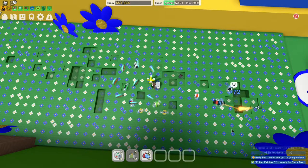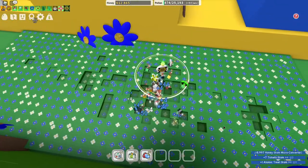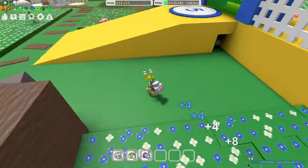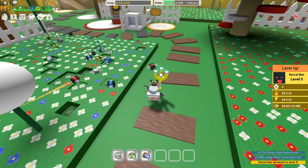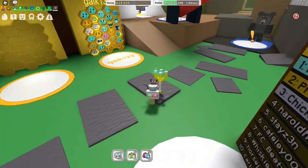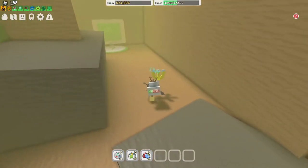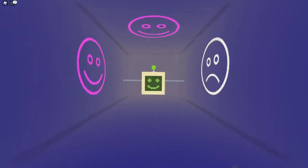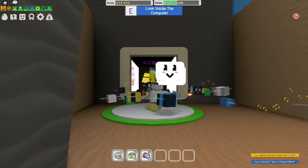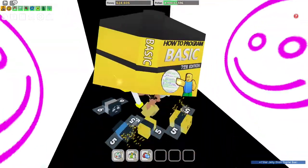We got the ticket! As you can see we get the ticket again. Now for the last time we need to go back to the computer. Let's look inside the computer — and oh yeah, we got it! We have the one star jelly and there's the book too!